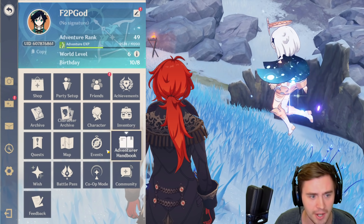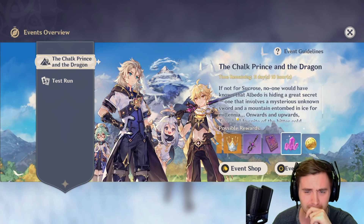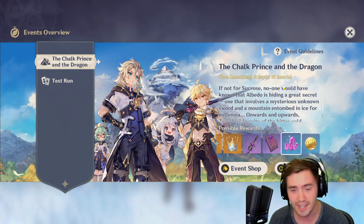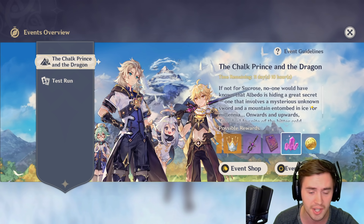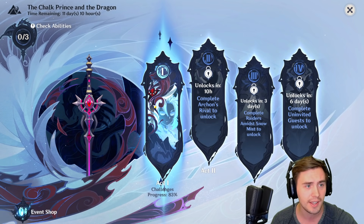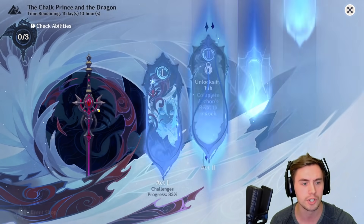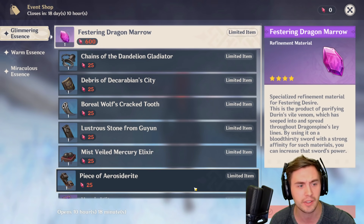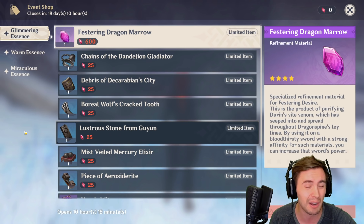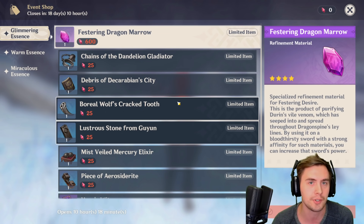It does appear there are 11 days until this event is done, so it would be a mistake not to max this out as best you can. Obviously I know Christmas and New Year's are going on, but the amount of rewards we're getting without spending any resin is incredible. People are saying you can max out all the store stuff very quickly, so it's not a huge time sink. I'd recommend getting it done because you never know when you'll need these materials for a different weapon or character down the road.